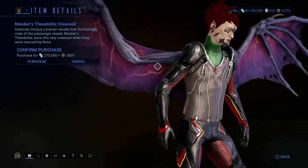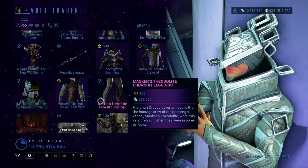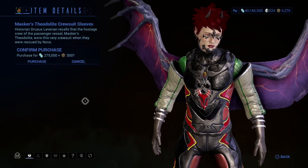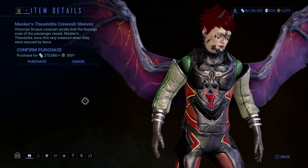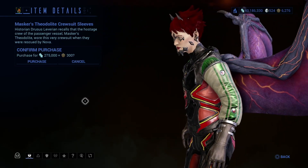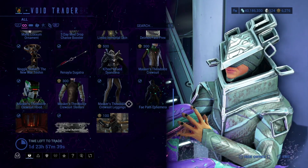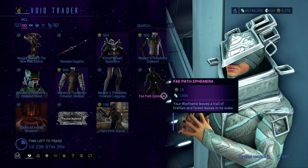This shows specifically for my Operator, which makes me think that there is no Drifter variant, because this is my Operator — my Operator has wings, my Drifter doesn't. Anyway, moving on. Then we have Fate Path Infirmara.